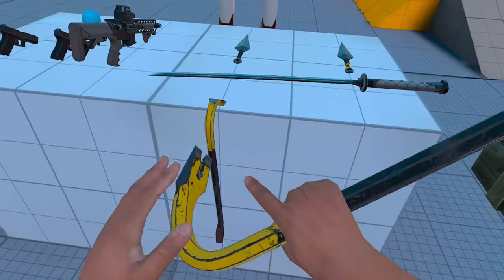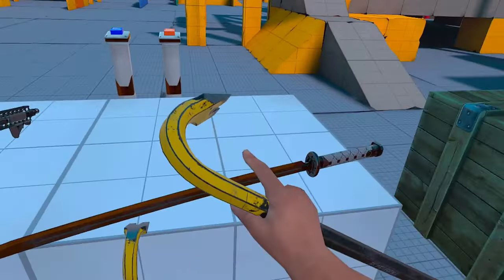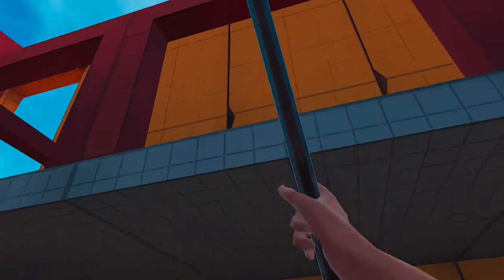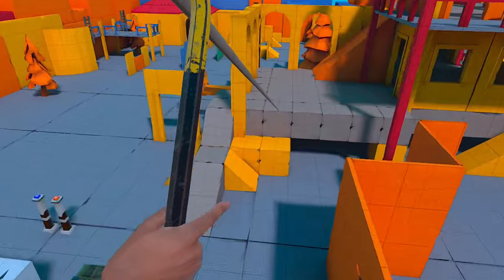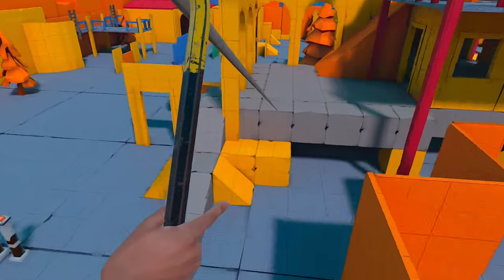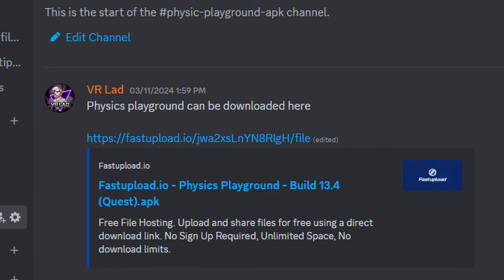Next up, we have the very elusive Physics Playground. Why is it elusive? Because people can't seem to find it, despite the fact it's on SideQuest and linked to itch.io. Physics Playground was released a while back as a kind of Boneworks-style game where you can use real physics to attack dummies and traverse a small sandbox with no story or goals. This game spawned a very similar game called Sports Mode, which is not free, but you can still get hold of this absolute gem for free via itch.io. Or you can go to my Discord, where you can download the APK directly, with the link being in the description.